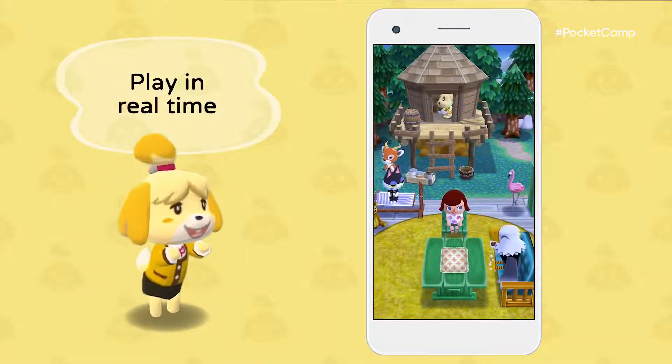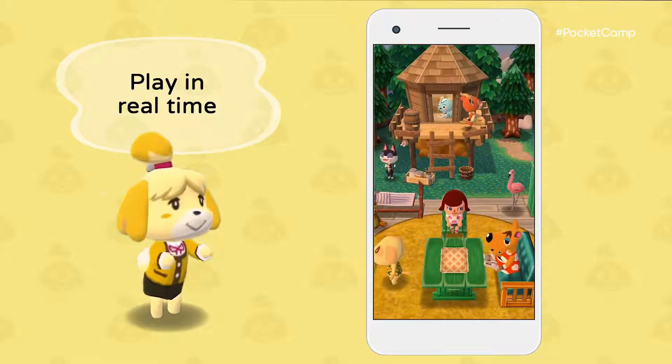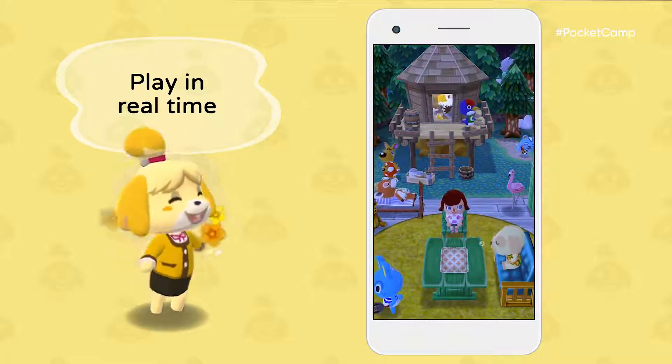In Animal Crossing Pocket Camp, time passes just like in real life — morning, day, evening, and night. The scenery will change. Who knows what animals will show up.